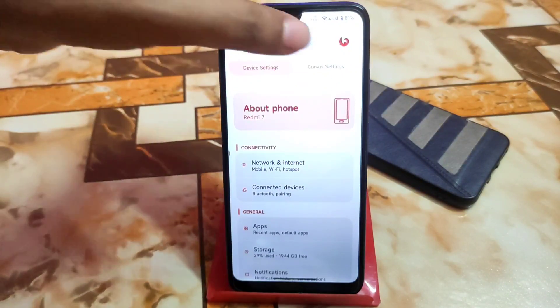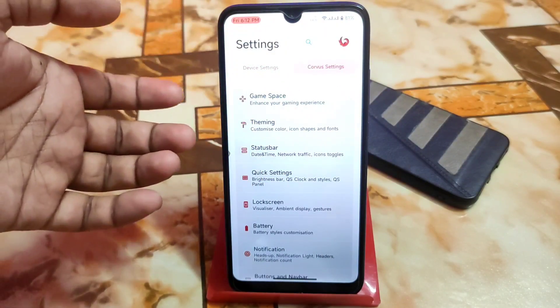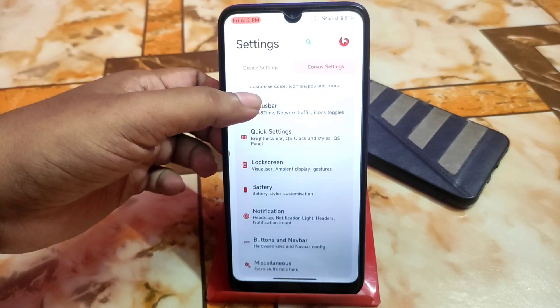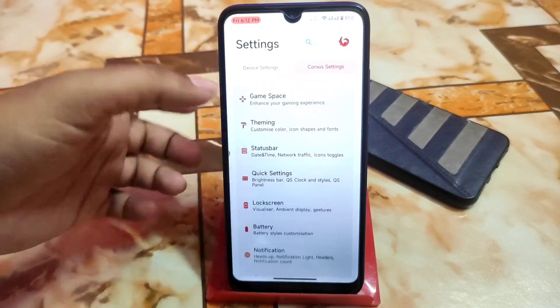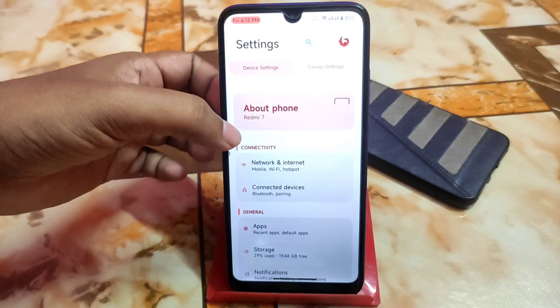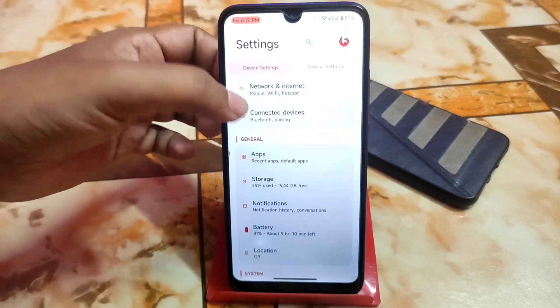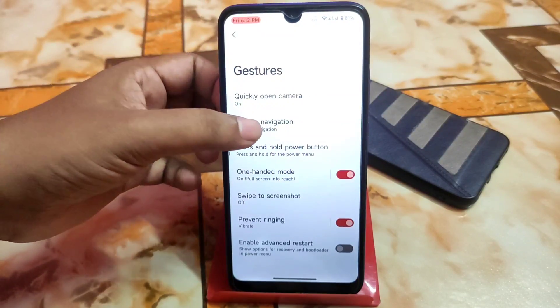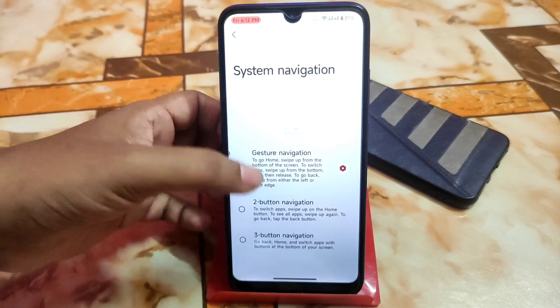In the Corvus settings we have on the top: game space, theming, status bar, quick settings, lock screen, battery, and notification. I will explain everything. Then we have the system section, just like previously we had the gesture option. You can customize the pill length and other things.